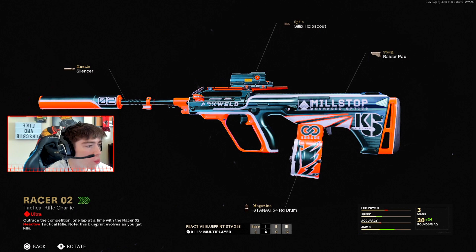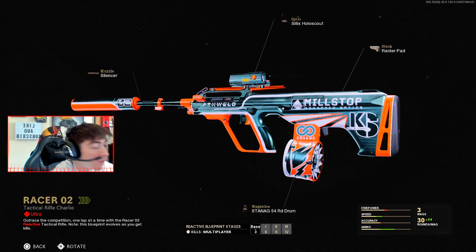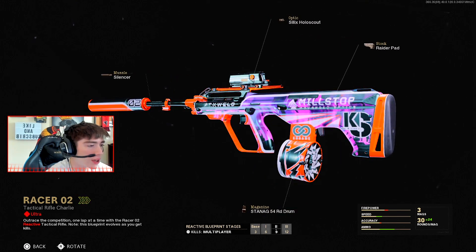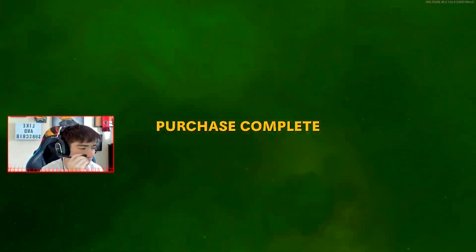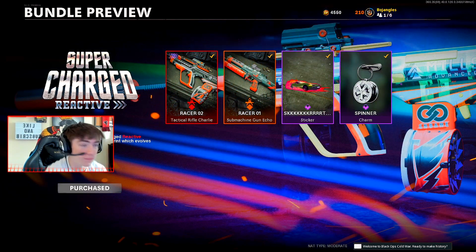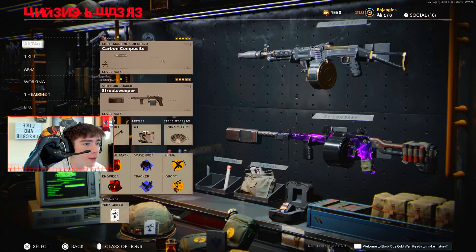The main thing is the brand new AUG with the Racer O2 reactive camo. It looks pretty cool — I know at 12 kills it gets insane, I'm very excited to hop in the game with this gun. Let's go ahead and cop it. Oh, it's 1600 COD points — I thought it was 2400, not gonna lie. It's pretty good, I feel like it's a pretty good price. We got it!